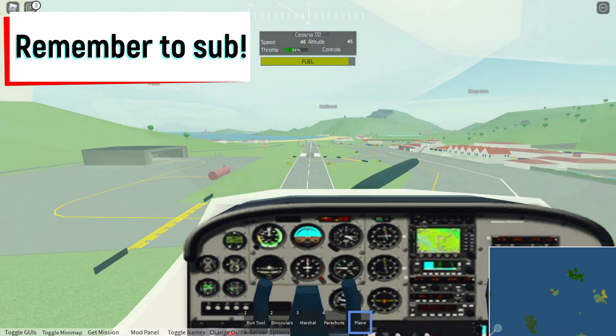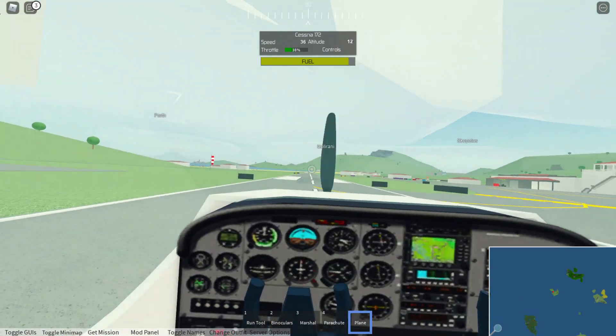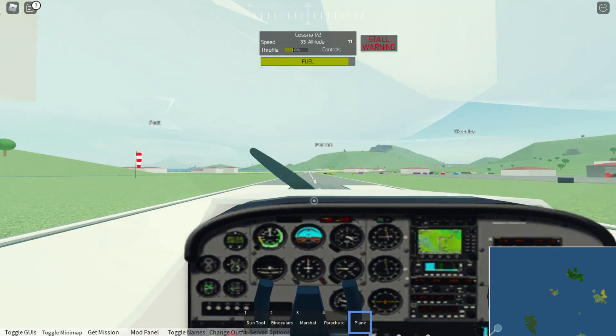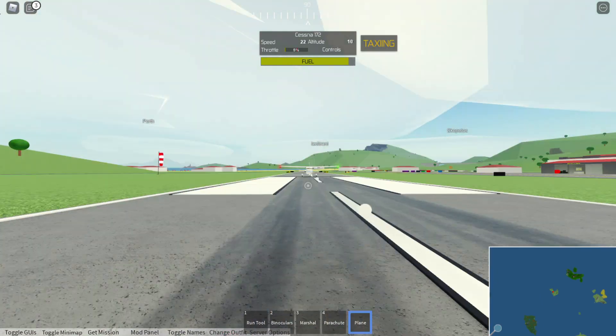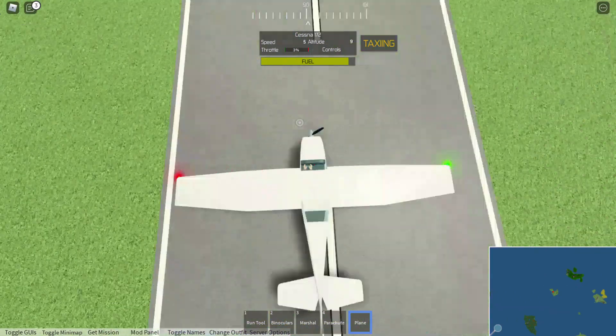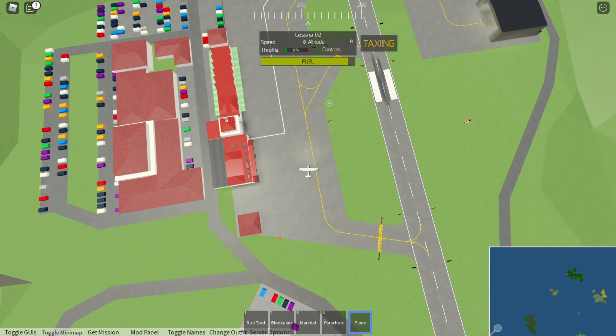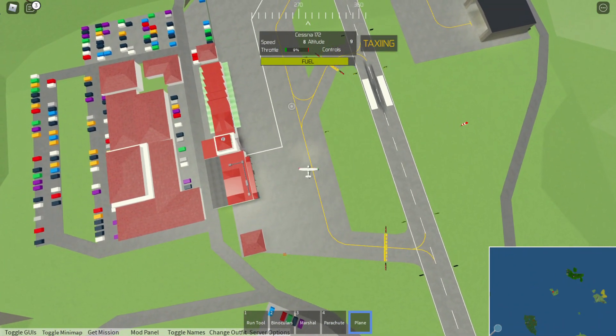Watch this. This is your captain speaking — you've just made the landing gear go inside the aircraft. Yes, I did. That was quite hard, actually. So it's basically easier in X-Plane 11, because there's no hill.